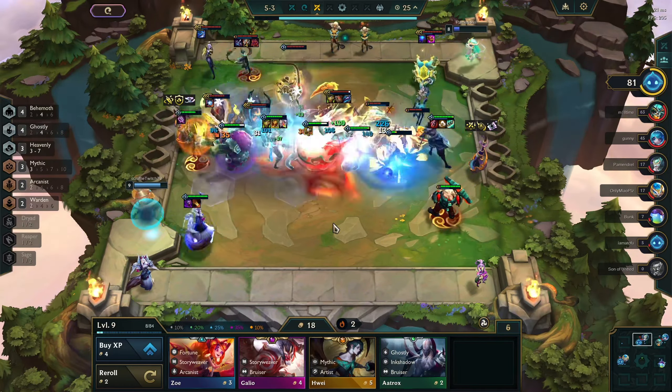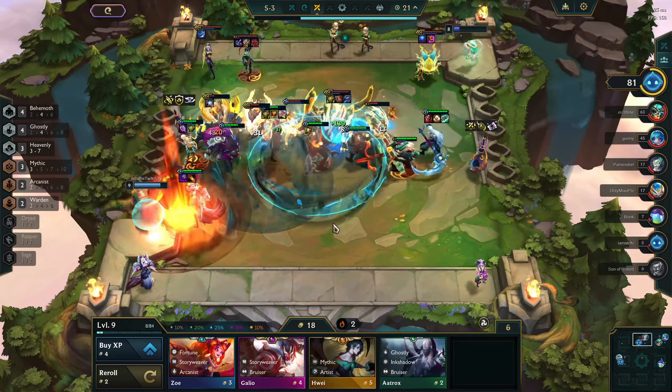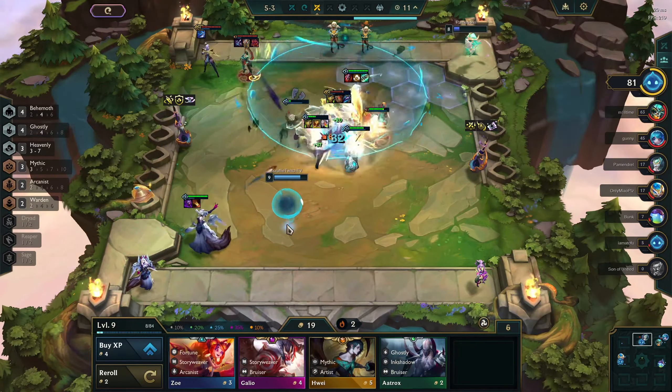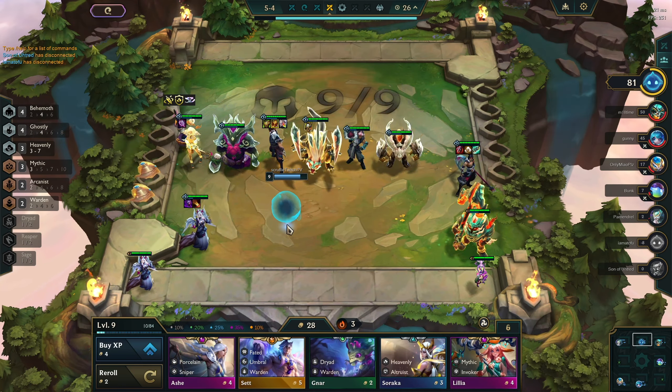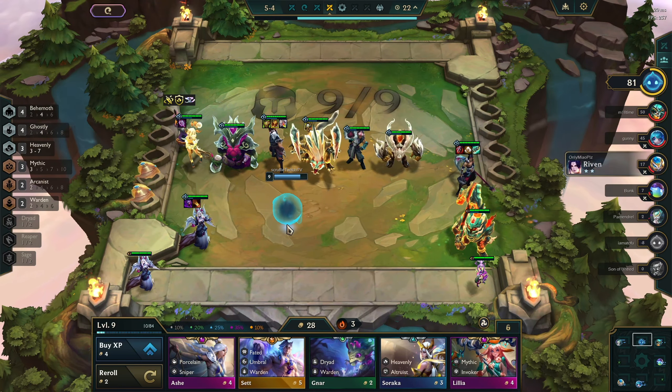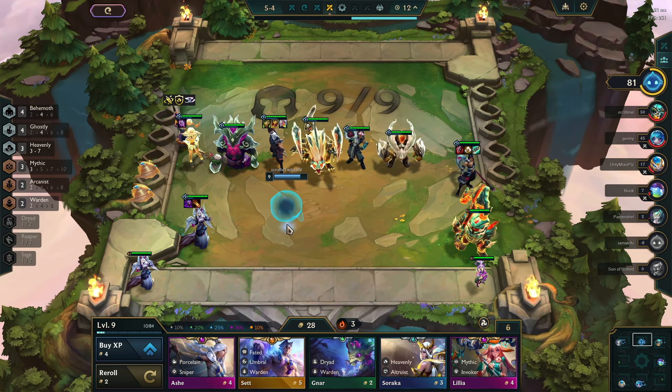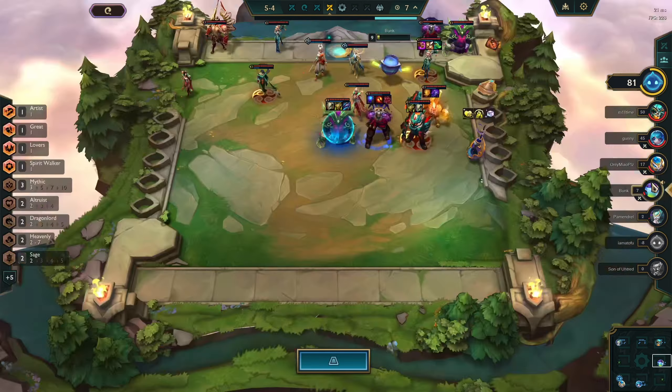We're going to sell a lot and start chilling on pairs. I have five units with one leftover component, so since you want two full items on your carries, we're kind of stuck with just Morgana having two items for now. We've got to make a decision: going level 10 gets Dryad and Reaper onto our board, which is really important for Kayn. But we have such a big HP lead, we gotta see where we're at gold-wise and what the shop naturally gives us.